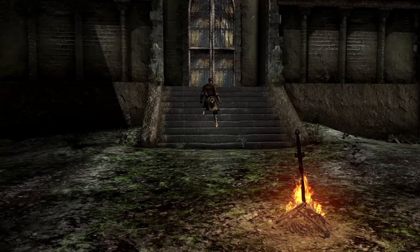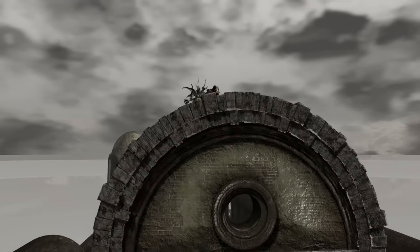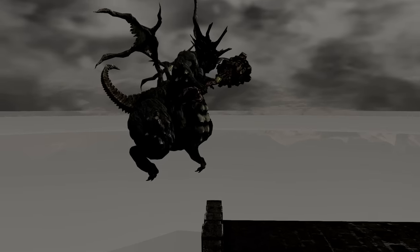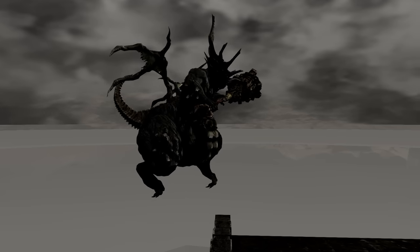Now we're going to dedicate a whole section to looking at where certain things come from out of bounds. The first boss to pop out of somewhere is the Asylum Demon, who ends up jumping from the ceiling. On a controller, you can't even look up to see the broken ceiling he jumps through. But if we take the camera all the way out, you can see that even before you open the door, this dude is using his tiny little wings the best he can.